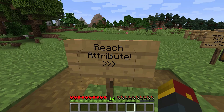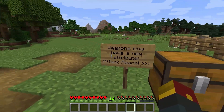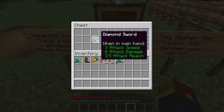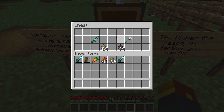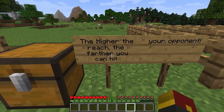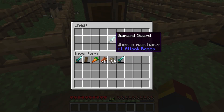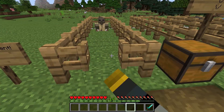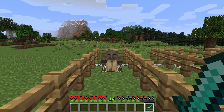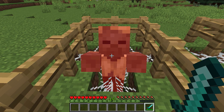We now reach the final addition — the reach attribute, a brand new feature for Minecraft weapons. They now have a new attack attribute known as attack reach. The diamond sword shows 3.5 attack reach, and the trident has an attack reach of 4. The higher the reach, the farther you can hit your opponent. With an attack reach of 1 — less than even the normal diamond sword — you can't reach a husk from close range.